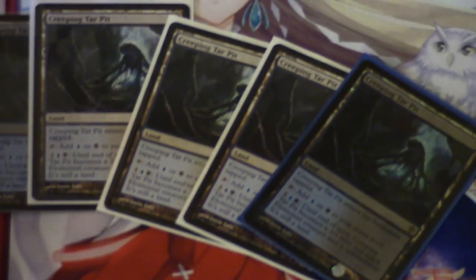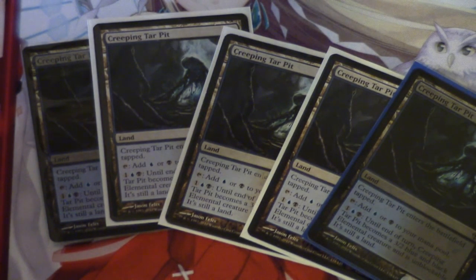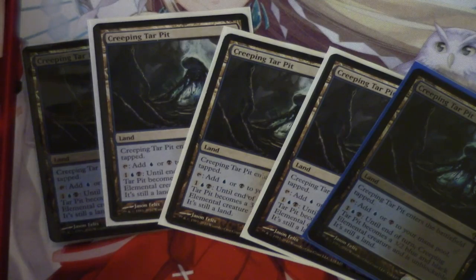That's the only reason the card is at that price. It doesn't see any Modern play. When I first looked at it, Celestial Colonnade is the one that sees Modern play, and so does Raging Ravine — which I should probably cover soon, because that card has spiked more recently than this one.